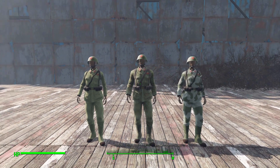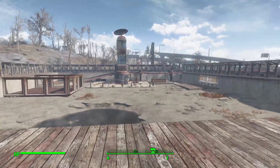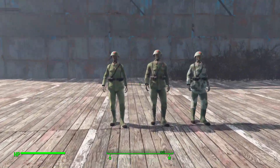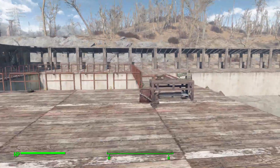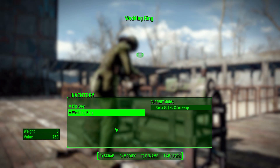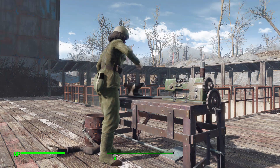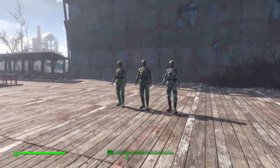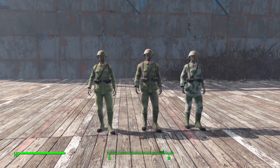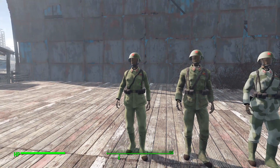That does mean you're not going to be able to deck out an entire settlement of people in this stuff, which is kind of unfortunate, as there is no way at the moment to go and make it at a chemistry station. And sadly there's no way to make them better — if we go over to the armor workbench, you can see I do not have available either the helmet or the fatigues to add any linings or anything of that variety.